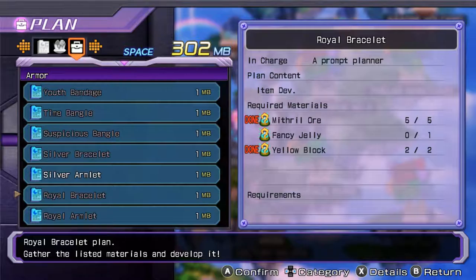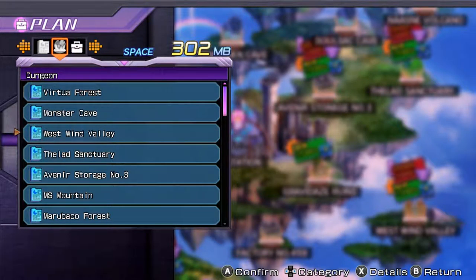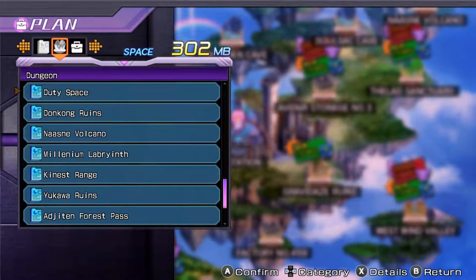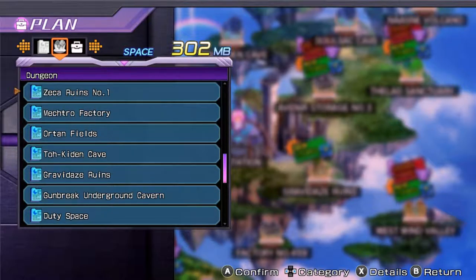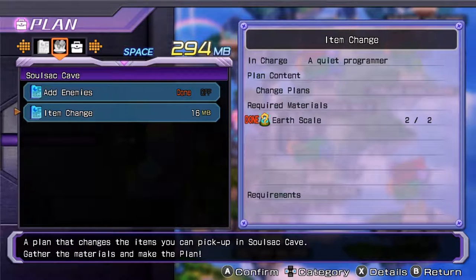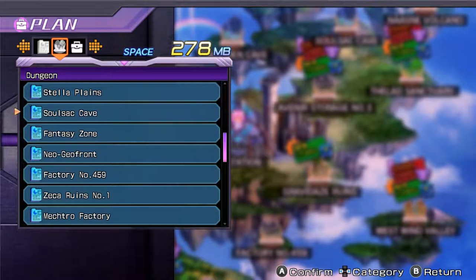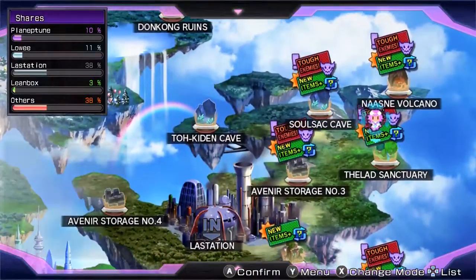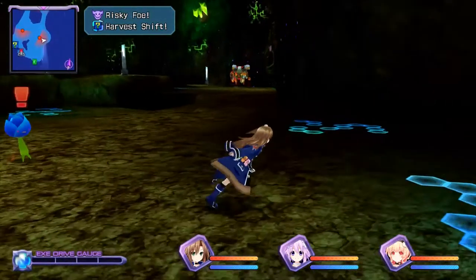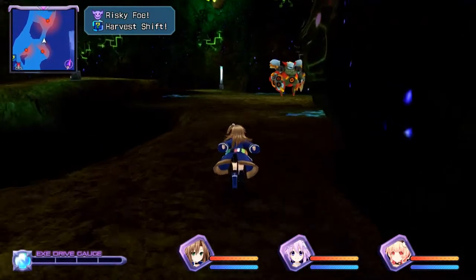Fancy Jelly — where do I get Fancy Jelly? Give me just a second, guys. Some people are saying it's from one place, some people are saying it's from the other place. I'm going to believe one of my lists because it tends to be correct. Large Pinsir, item change — we're going to Soul Sack Cave, which is actually one of the places I went earlier. This is where you can get Mithril Ore, and it's awesome and amazing.